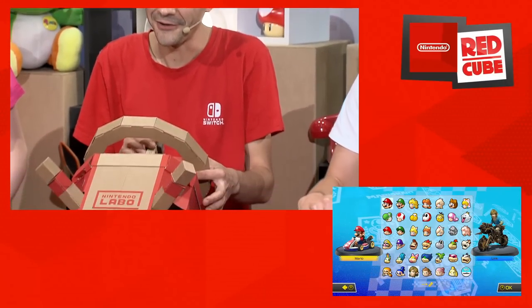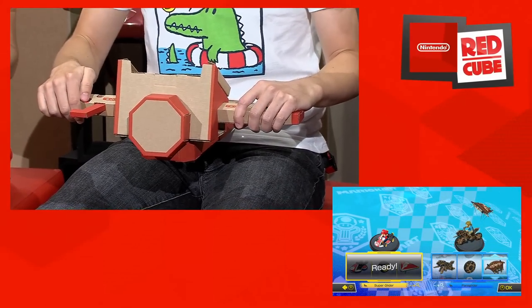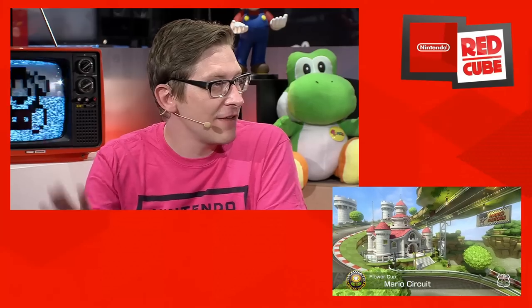Kaveh will be playing as Mario using the Toy-Con car, and Chris will join as Link on his Master Cycle Zero, which was released this summer as a post-launch update for Mario Kart 8 Deluxe. It's quite interesting how you control a go-kart in Mario Kart 8 Deluxe using the Toy-Con car — you use the accelerator pedal to accelerate, and if you press it fully, you can also drift. Kaveh has put the key inside the Toy-Con car to bring it to life, and you steer using the steering wheel.